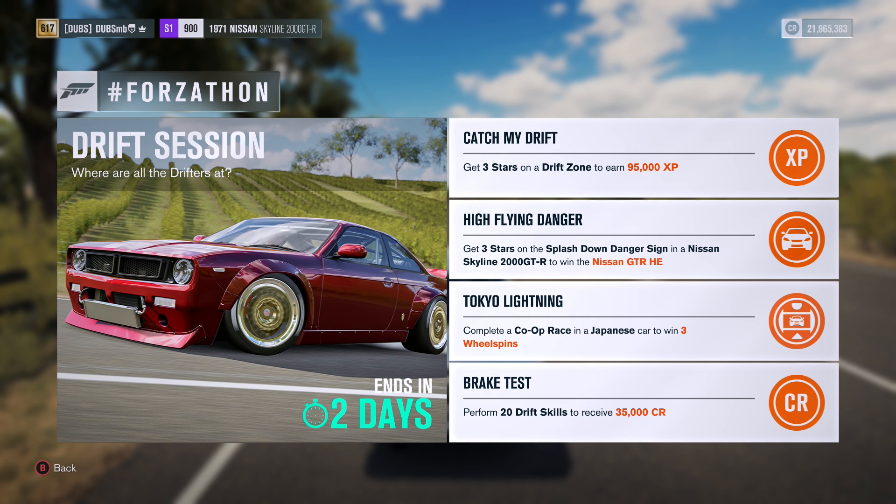We do get a Nissan GTR Horizon Edition in today's video, so stay tuned for that. We also do get 95,000 XP. We could get three wheel spins, but I'm not going to do that now since I don't have anybody to play with to do a co-op race. And then we can perform 20 drift skills to receive 35,000 credits, so that should be very, very easy to do.